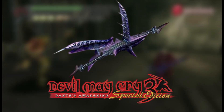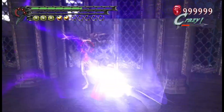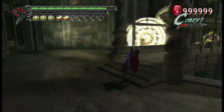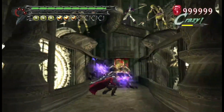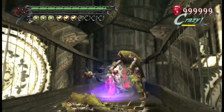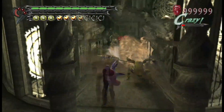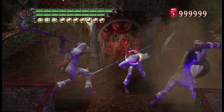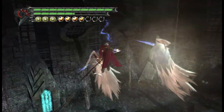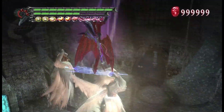First up, we got Nevan from Devil May Cry 3! Using the powers of pure, unadulterated heavy metal, vaporizing demons by busting out the sickest riffs ever heard. It's essentially a demonic electric scythe guitar that shoots out swarms of electrified bats! It's one thing to use an electric guitar to smack someone over the head — and another thing to beat on them using thrash metal notes referencing DMC2's OST while slicing them up using that scythe. Now that is something else!